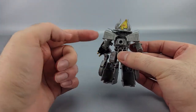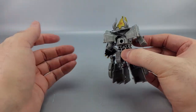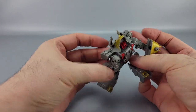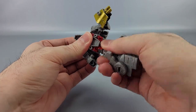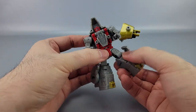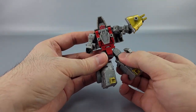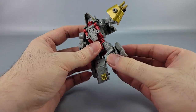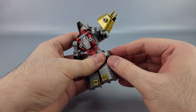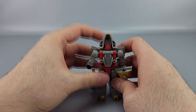The shoulders have a dual-hinge setup — you get full rotation and outward movement. There are no elbows. There is a waist swivel, but you have to open up the back section to access it. Opening it up actually looks better — it flares out the backpack and frees the waist swivel. Ball-jointed hips give forward, back, and outward movement. The knees are also ball joints with a deep bend, and they can act as a swivel.